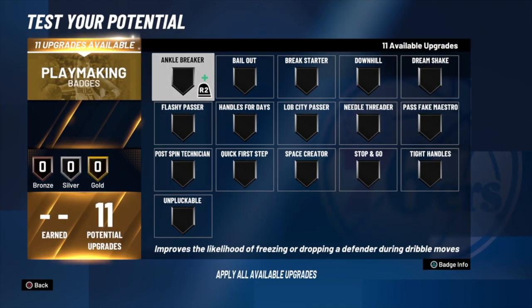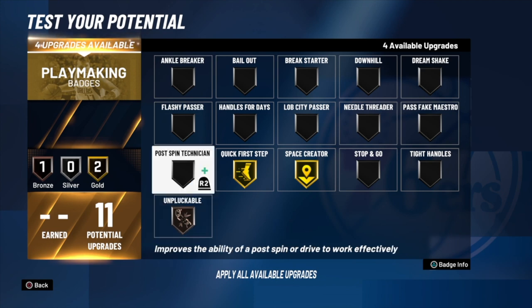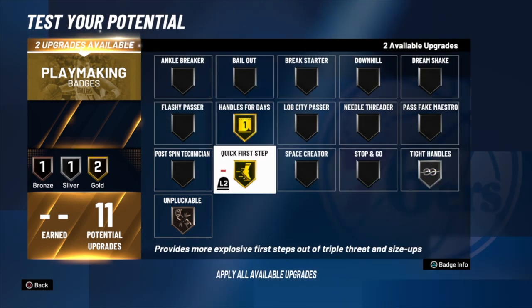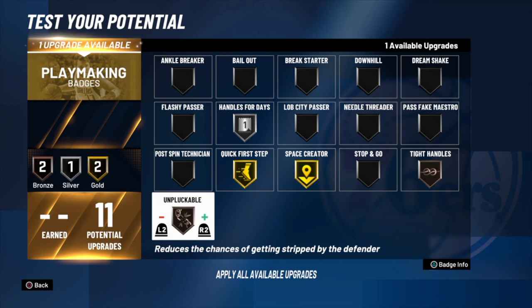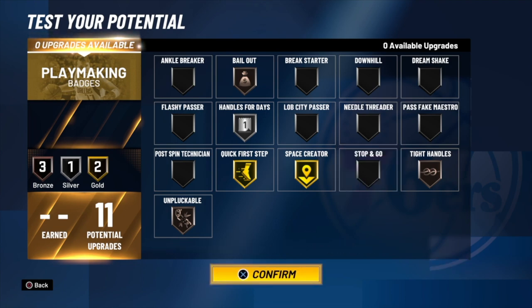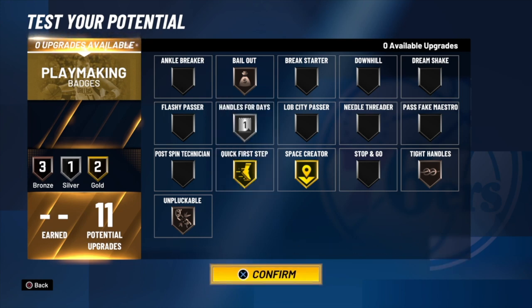You get 11 playmaking badges and you don't get any of the top ones like Dimer or Floor General. I'll put on gold quick first step, gold space creator, and bronze unpluckable. I'll go either gold handles for days and bronze tight handles, or silver handles for days and silver tight handles. If you're not a big space creator guy, you can take it off. I'll have one remaining — I'll probably put it on bailout because bailout is one of the most essential badges in the game. Handles for days is only on silver because your playmaking on this build isn't special — you're really not going to be ISOing much.